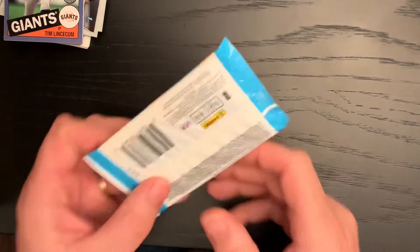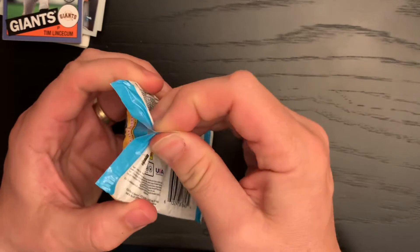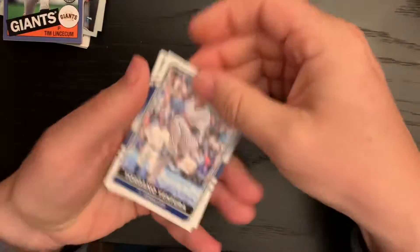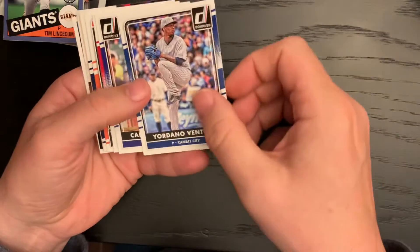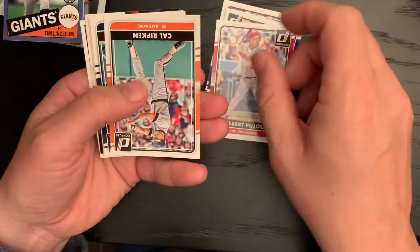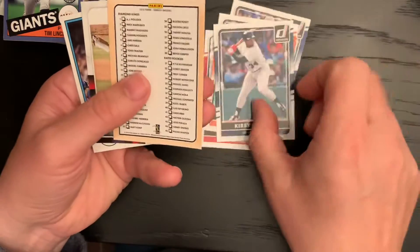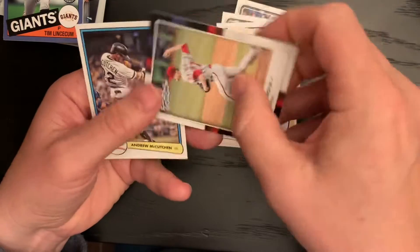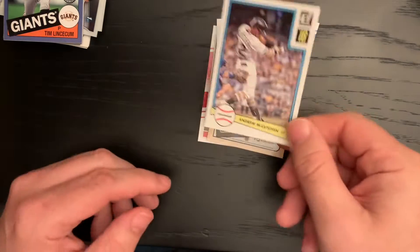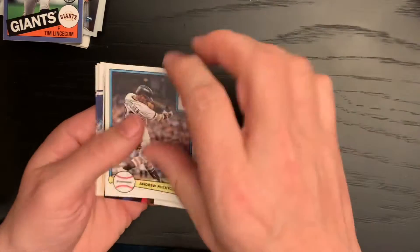2016 Donruss. I've got to slow down — I'm excited to get to another one. I don't know who's going to be in here. Let's see: Yordano Ventura, Carlos Gonzalez, Albert Pujols, Cal Ripken — nice — Kirby Puckett, a checklist, Aaron Nola rookie, and Andrew McCutcheon in the 82. Not a whole lot there, but Aaron Nola is a nice rookie card.